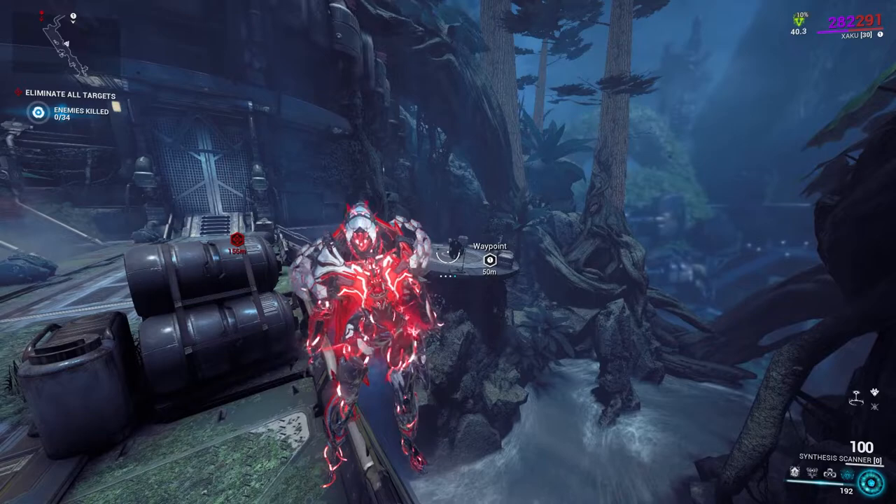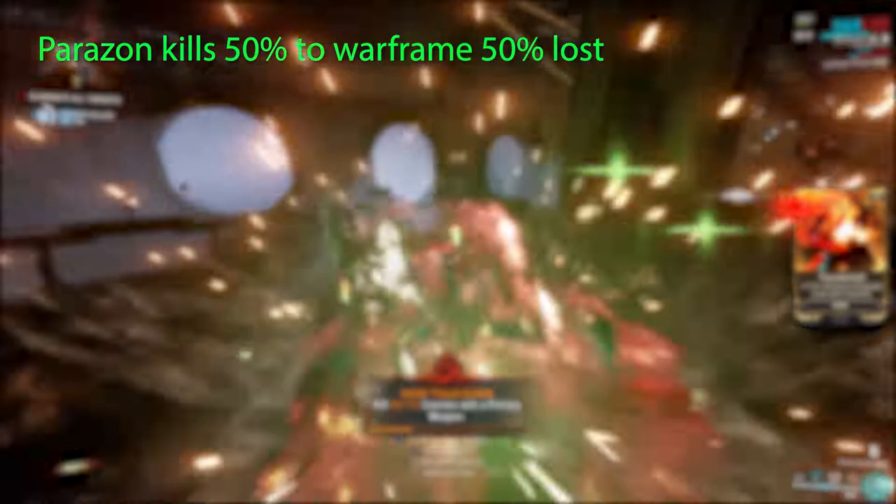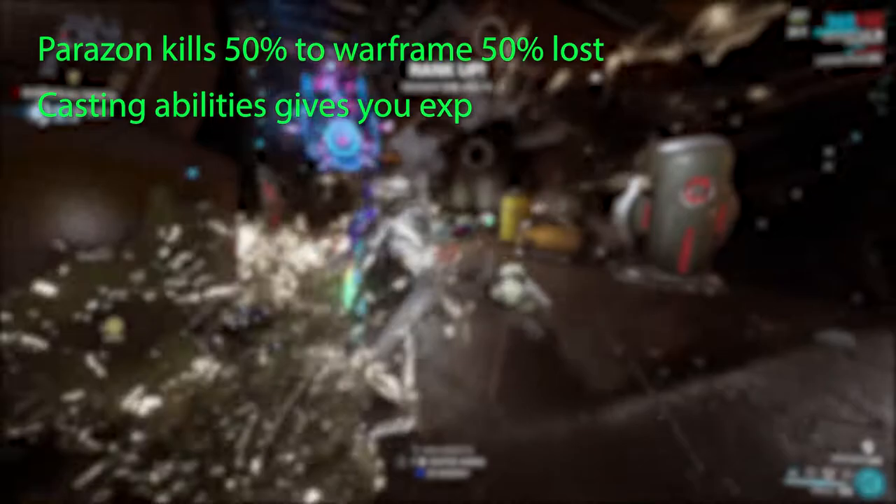If you see this buff icon, it means somebody has used an item to increase affinity range. For Parazon kills, 50% goes to your Warframe and the other 50% is lost. Using abilities is usually a 1 to 1 ratio of the base ability cost to affinity gain.